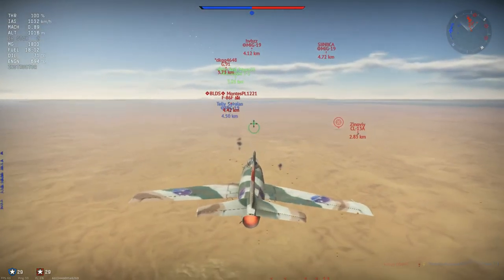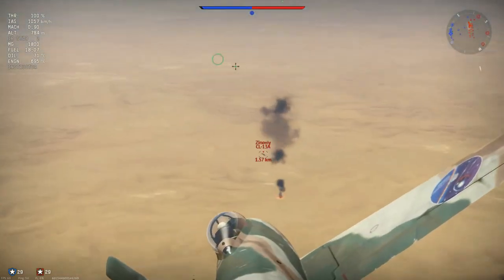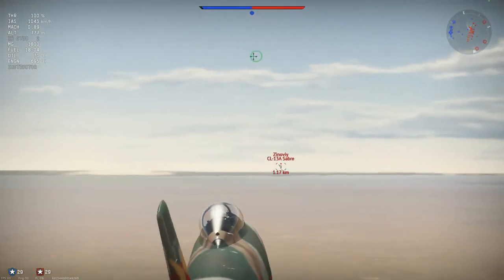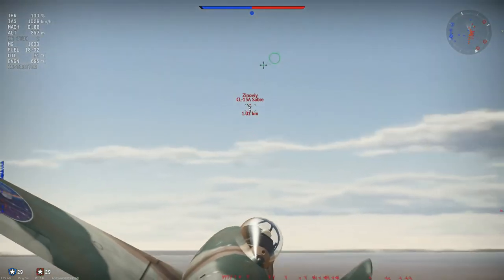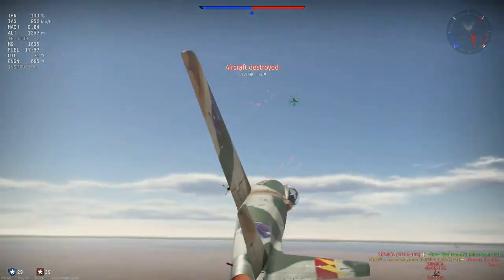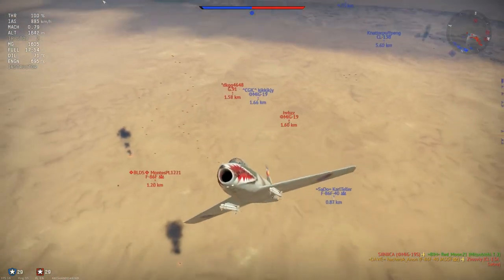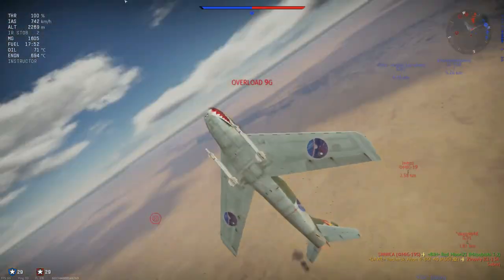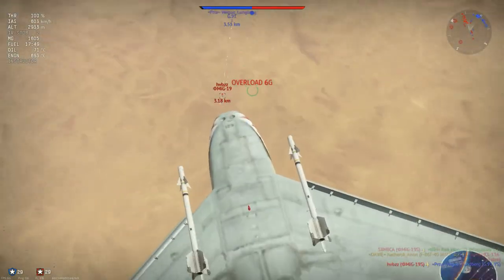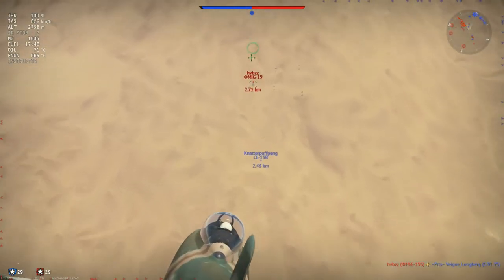I get a CL-13, go up behind him, give him a burst, and I get a pilot snipe — which is unexpected. So I look back around, converting that speed into altitude so I can convert it back to speed again. I see a low and slow MiG-19, so that's an ideal target for me to take.